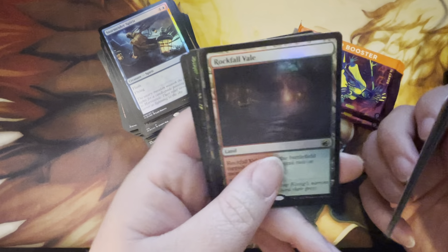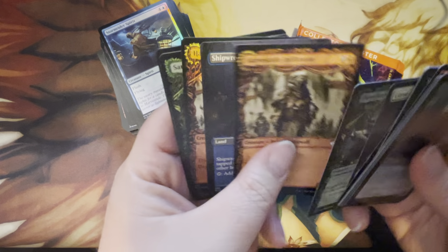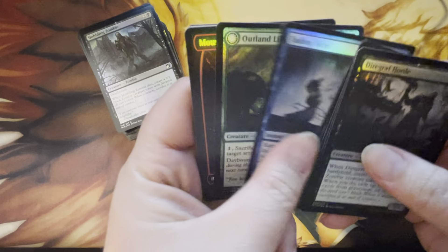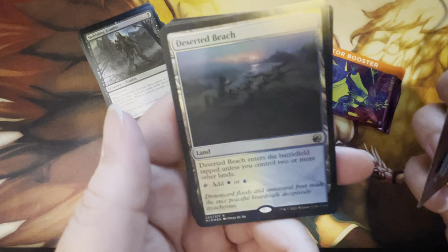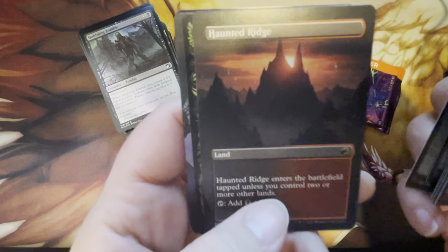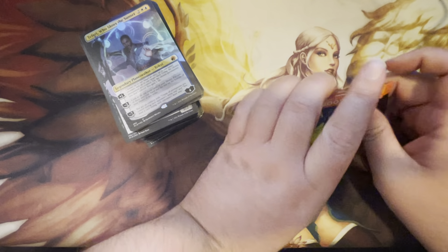Swamp, Rockfall Veil, Celebrate the Harvest, Curse of Silence, Dawnheart Rejuvenator, Shipwreck Marsh, and Sarith the Viper's Fang. Mountain, Deserted Beach, Visions of Glory, Faithful Absence, Haunted Ridge, and Teferi Who Slows the Sunset in the foil full art — fancy schmancy slot. Very nice.